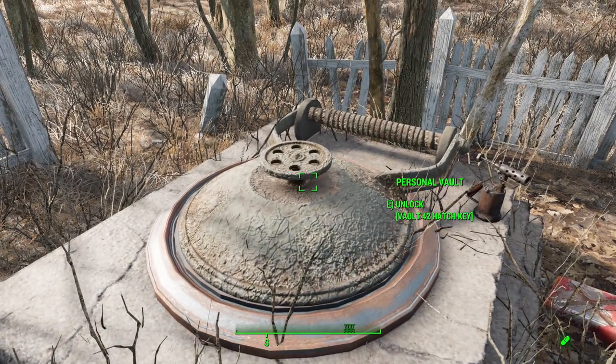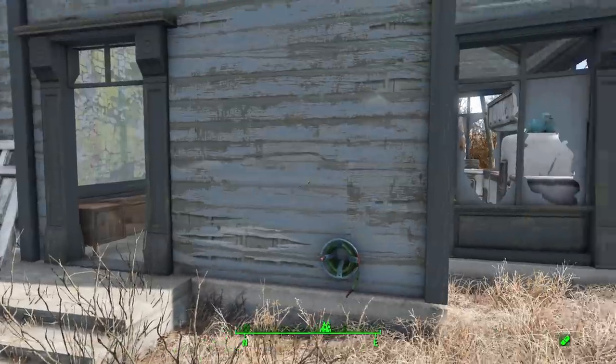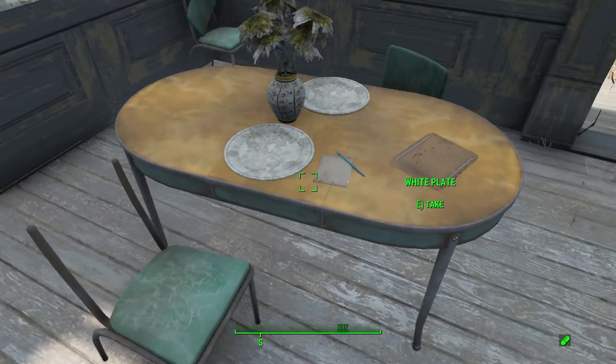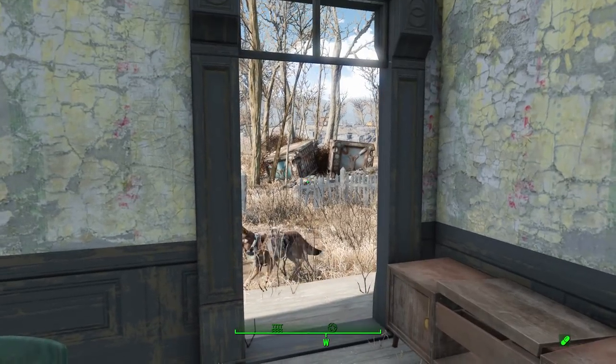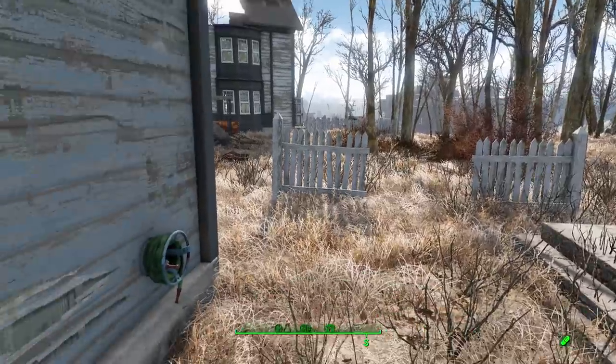It requires a vault hatch key to open, and this is a little bit interesting because you might think it's nearby — it is not. It is all the way back in Concord. Heading inside, on the table there is a note 'to my darling' where one of the residents of Vault 42 has headed to Concord. You can see 'Speakeasy' at the bottom of the note, so you just need to head to the Concord Speakeasy on that main road, and on the second floor activate a skeleton which will give you the key.